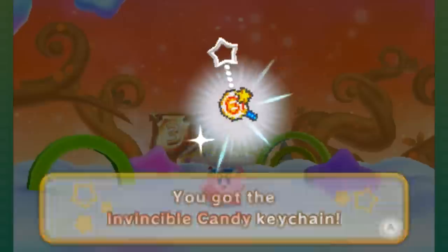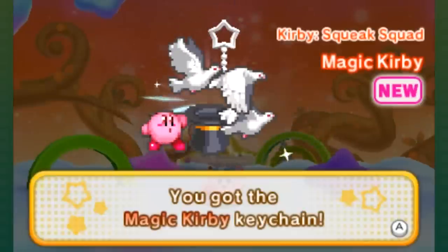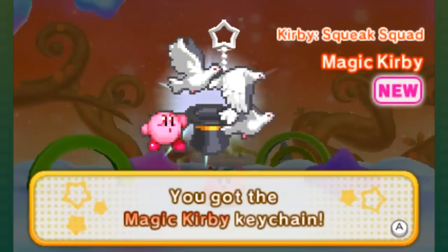Invincible Candy! Magic Kirby from Squeak — that era had some weird copy abilities. Squeak's one of the few that I've never actually played, but between this and Bubble Kirby, it introduced some wild stuff. And Animal Kirby as well — I complimented that one for being a really weird power that only showed up one time.